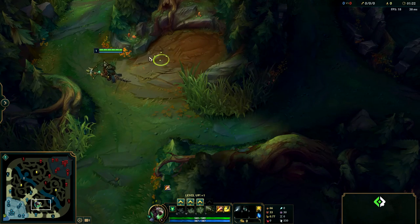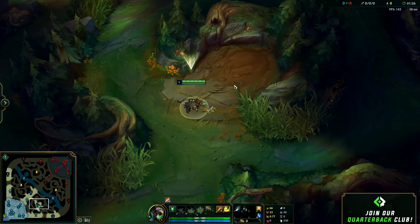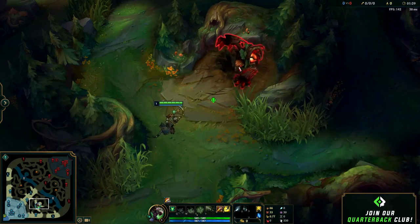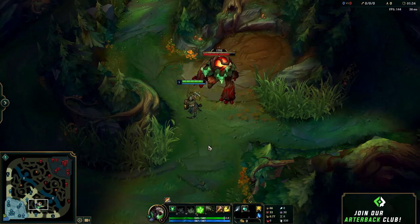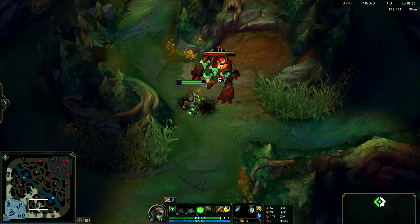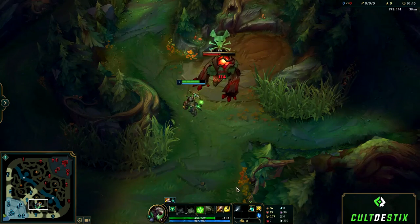This is a lot of what I see from lower elo junglers or people new to the jungle. They'll attack a camp and essentially stand still. They might move around a little bit out of habit or because they think it's the right thing to do, but they are not moving around effectively. I'm just standing still in this video to illustrate how much damage you take and why.